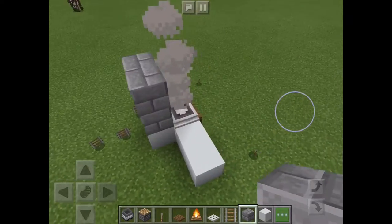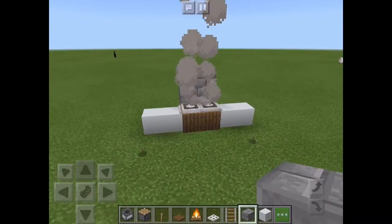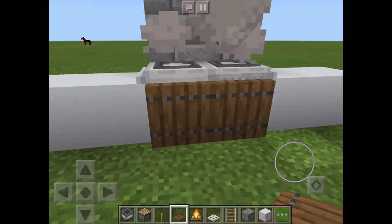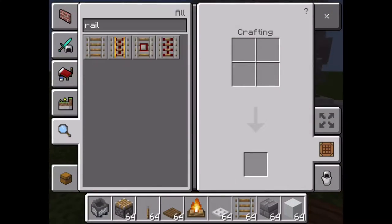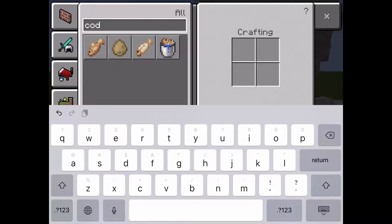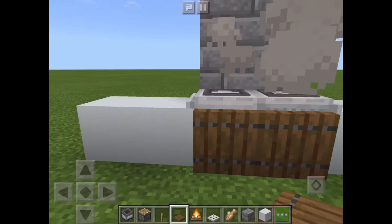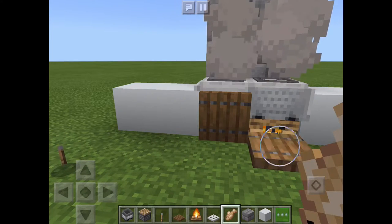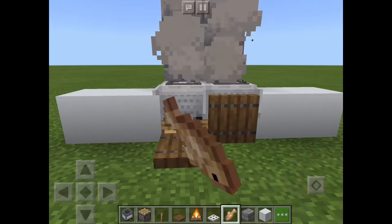I'm gonna do the stone thing because behind ovens there's like a little stone thing for looks. So I'm gonna grab some cod — C-O-D, cod. And you can open the trapdoors and put the cod onto the campfire.